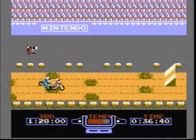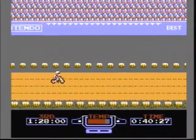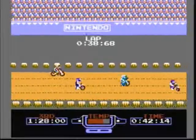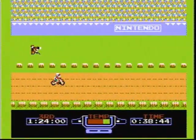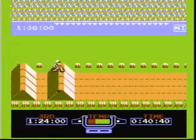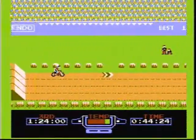When your rider lands correctly, you will maintain your max speed. Also, when you're in the air, let go of the turbo button — there's no reason to run up the temp meter while your rider is airborne. Always try to ride over the cooldown arrows on the track, as they instantly cool down your temp meter, allowing you to use more turbo.